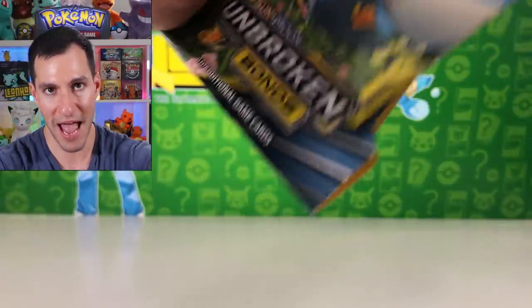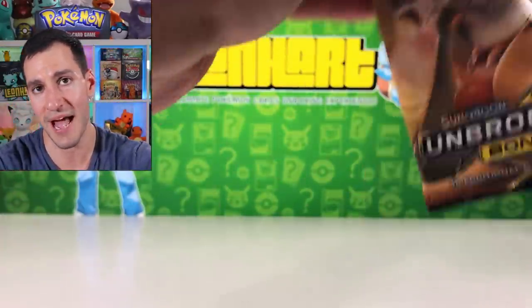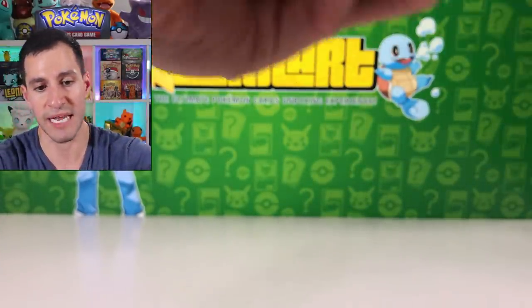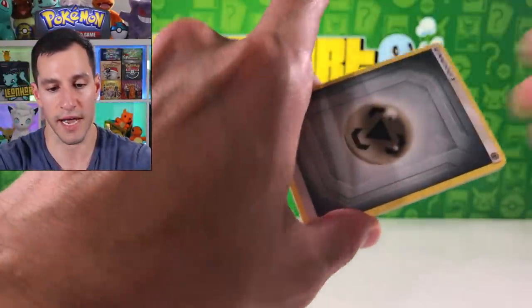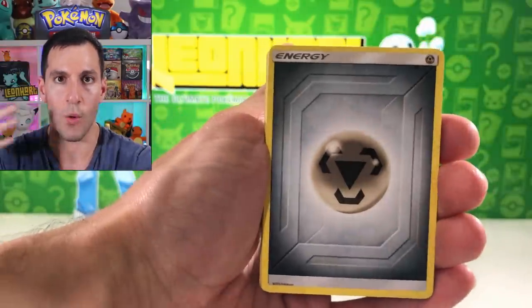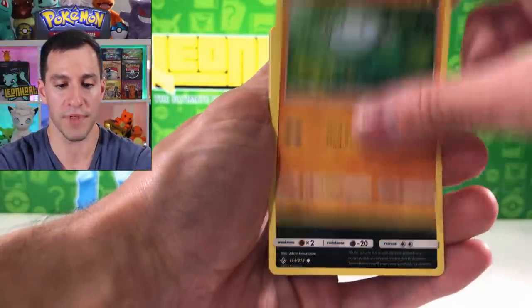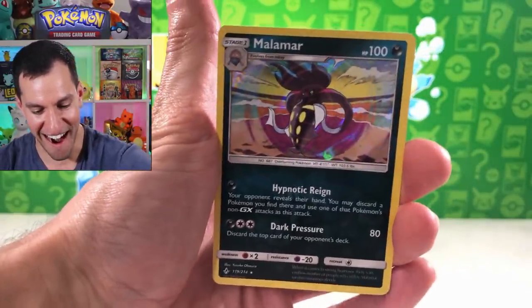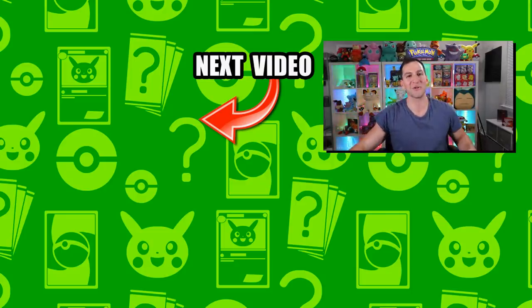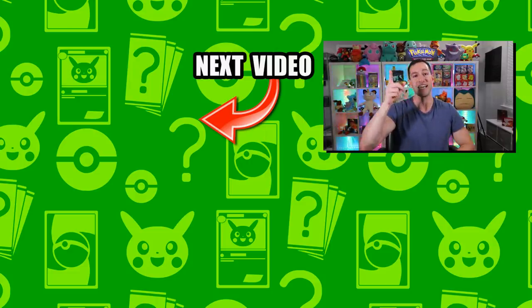Venomoth flying in with the Honchkrow GX! Down to the last pack, heart squad. If you've seen my past openings, we sometimes didn't pull anything in like 30 packs, so this has been decent. Psychic energy — please! Giovanni's Exile, Meltan, Slowpoke, Sandile, Meowth, Venipede, and a Milotic holographic card. I can't be mad — meter down here, heart squad. I hope you enjoyed this Unbroken Bonds opening! Check out the other videos, my name is Lean Heart, stay awesome, stay positive, and I will see y'all in the next video.